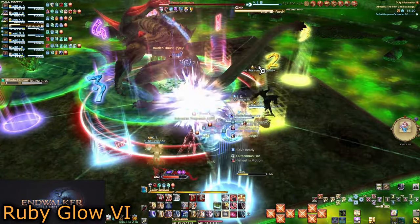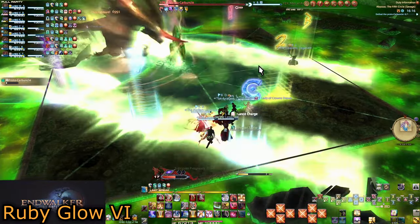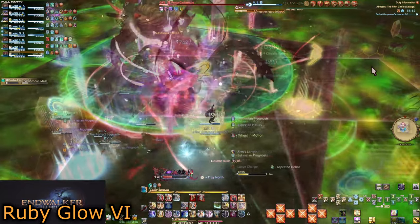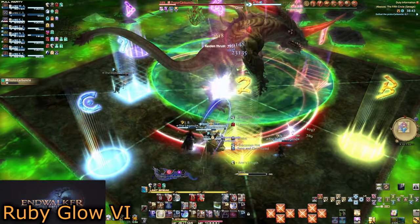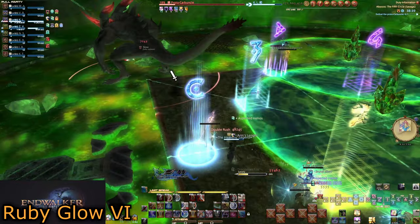Double Rush will come out once more. Make sure you are behind him and pop Arm's Length and Sure Cast for maximum control. This might also mean you have to run to a specific corner to get out of the way of the first dash if you didn't choose the intended correct square. If you chose the correct square, you don't even need knockback mitigations. Congrats — no more mirrors remain.